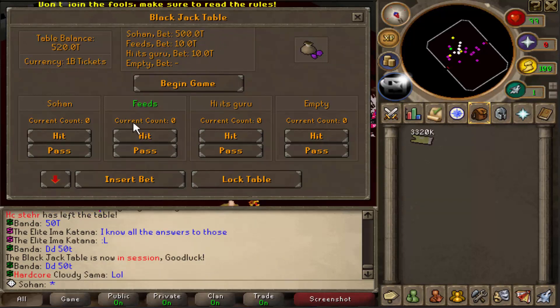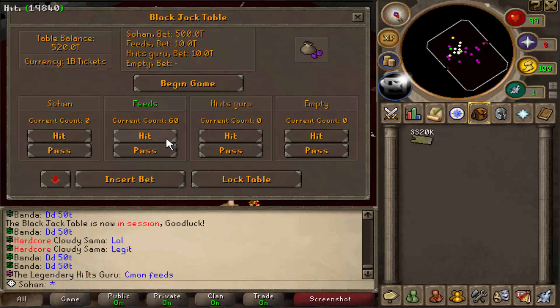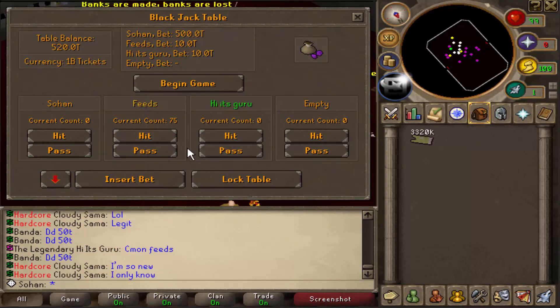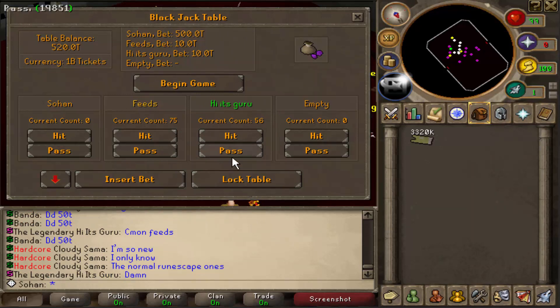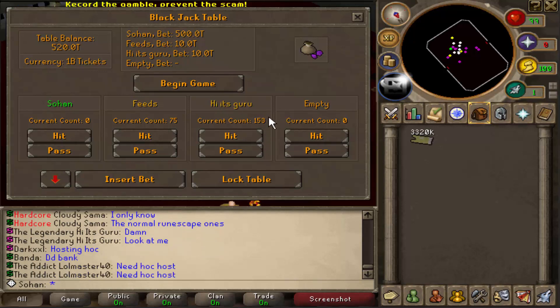Those guys have each placed 10 trillion. I think one guy left by accident. Just in case players take too long, there's only 20 seconds — if you don't press anything within 20 seconds you automatically lose, so you won't be stuck forever. That guy stayed on 75, which is fairly easy to beat. The other guy rolled a 4 and got lucky, but hit and busted on 60.